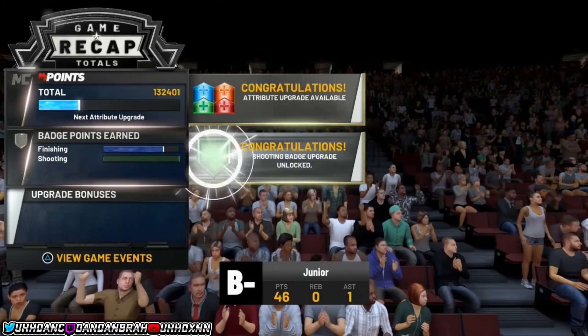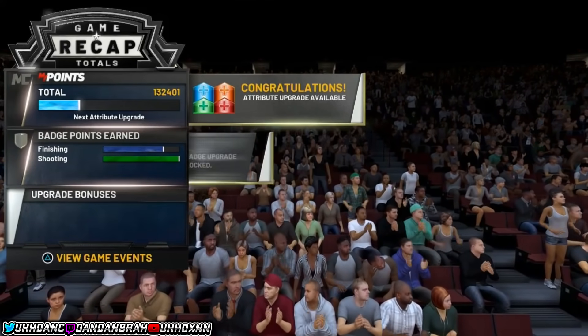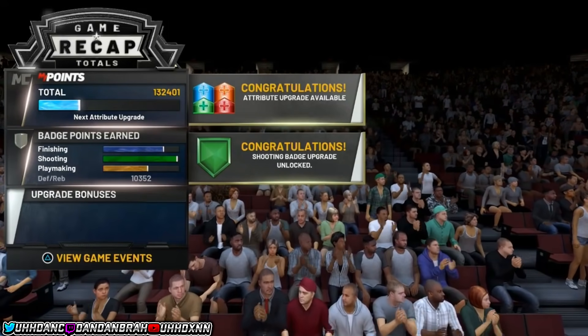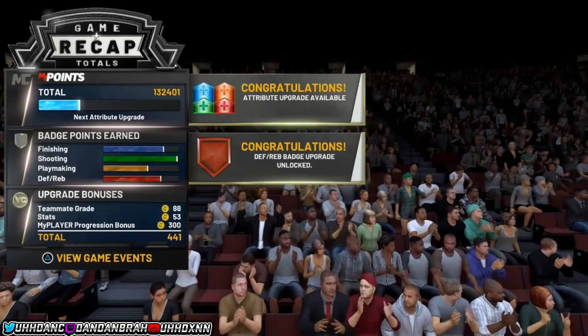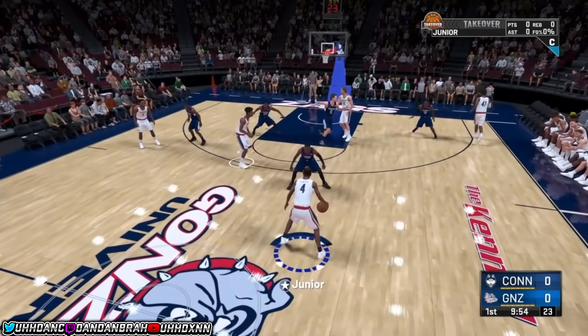I got some for finishing, some for playmaking, and some for defense — 100k in attribute upgrades overall. This glitch is really good to do. I'm gonna show you guys how to do it. It's simple, but you have to make a new player, or be in the prelude, and just be in your college game.